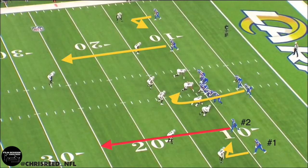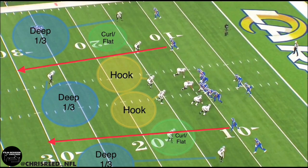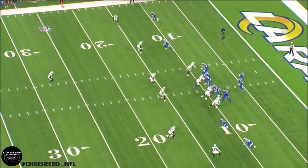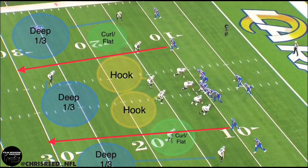Starting with the offense, they're going to run a mirrored slot fade from a 2x2 formation. Sean McVay is calling this play to attack Raiders defensive coordinator Gus Bradley's bread-and-butter coverage — Cover 3. As anybody that's played a game of Madden can tell you, the weakness of Cover 3 is getting vertical routes in the seams between the three deep shells.